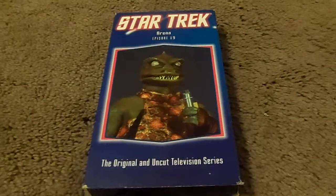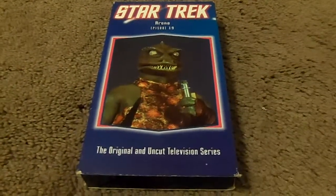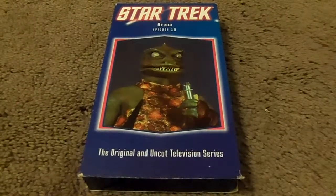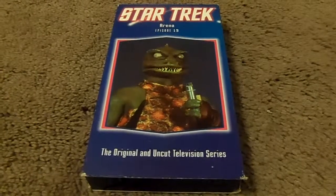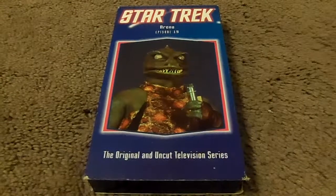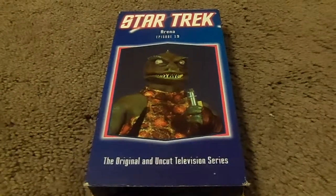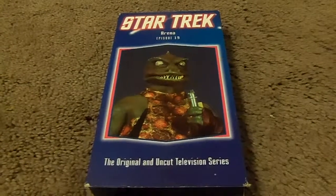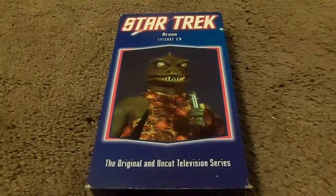On to this tape. This is a very awesome episode. In this episode, the Enterprise arrives on Cestus III and Kirk and his landing party beam down to the Federation outpost. However, Commodore Travers arrives and discovers that the colony is destroyed.